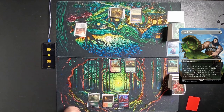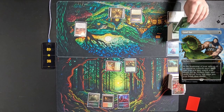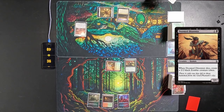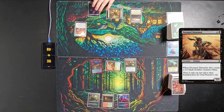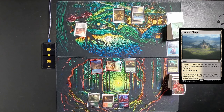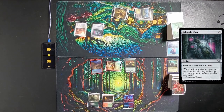I draw a card for turn, play an Overgrown Tomb taking two, swing Ragavan at Tyler. He exiles a Doom Dissenter. I then create a Treasure and pass turn to Tyler. Tyler finds a Swamp with his Lantex, then plays an Isolated Chapel and taps three to play Ashnod's Altar.